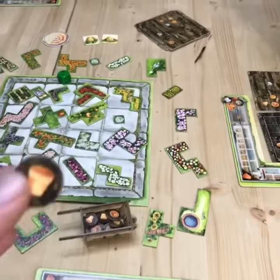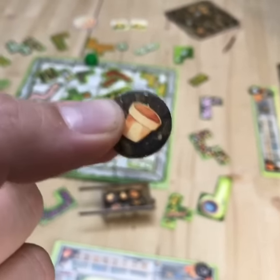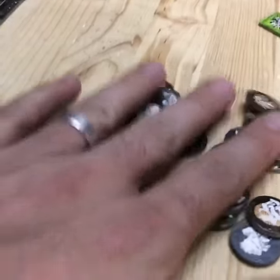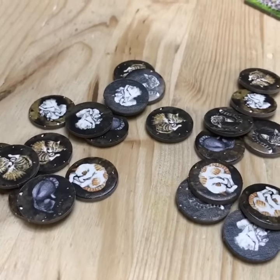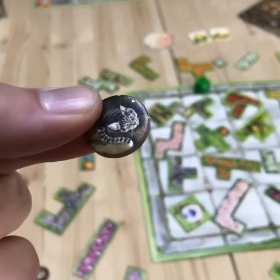There are also little single one-offs, and this is where I think the game differs a lot from Patchwork. Whereas Patchwork is very unforgiving, Cottage Garden is very forgiving. If you have a space that's just empty, you can grab one of these — and this is the best part of the whole game — kitty tokens! Kitties aren't worth any points, but you start the game with two and get some more during the game.